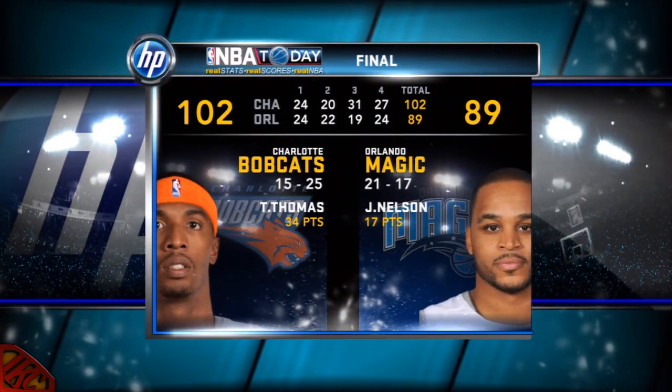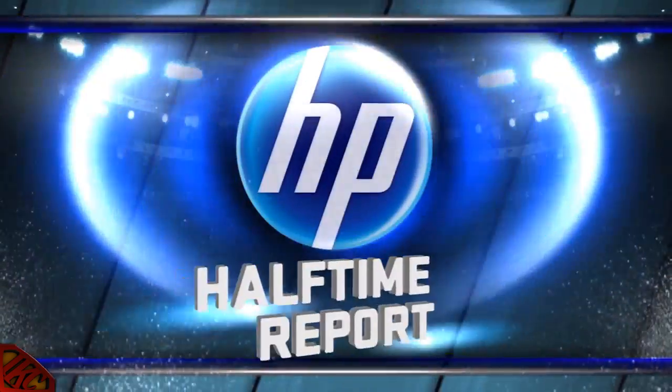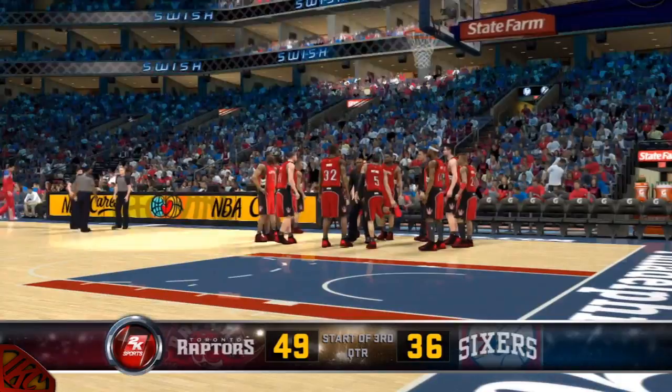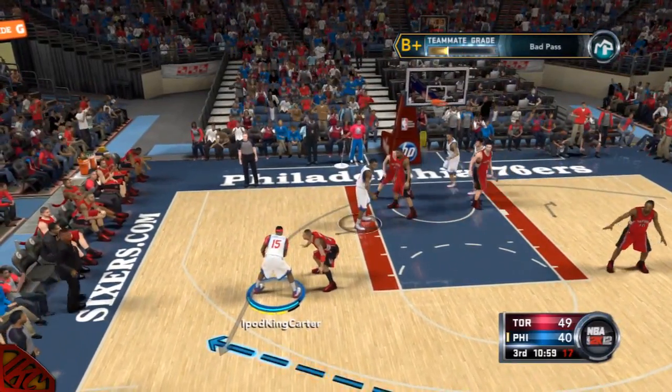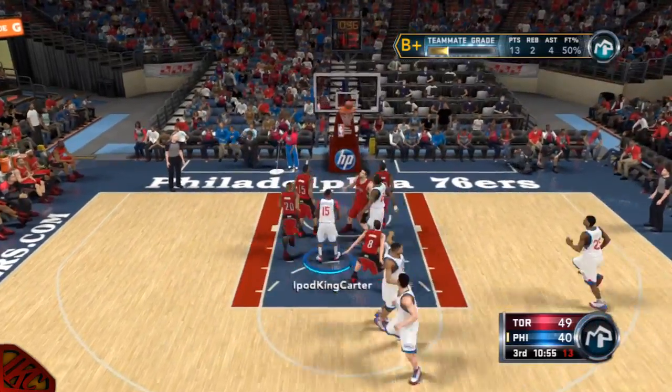It was the Bobcats with the win against the Magic in Orlando — ended up running away with it. Alright everybody, back to the assist and getting to the rim. Check out this play right here — I give it to Spates and Spates just does his thing. He gets to the rim for an assist.